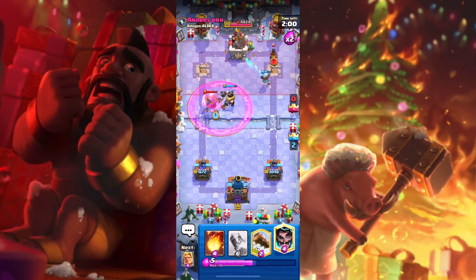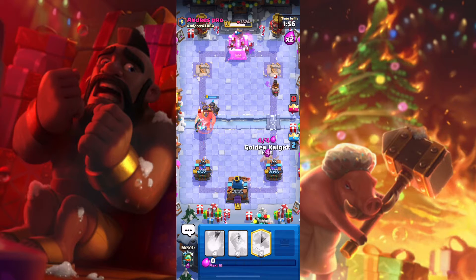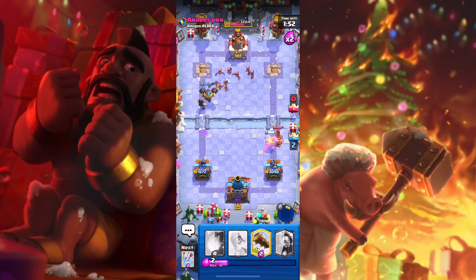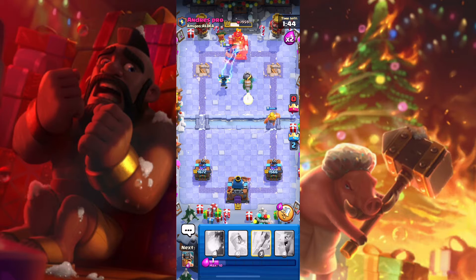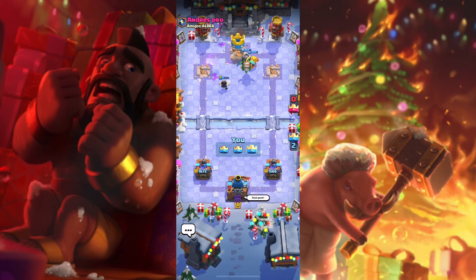And now the Mega Knight, the Bats, and of course the Electro Wizard will go after the Giant. As for the Golden Knight, we'll go after the Ram Rider. It seems like overall we will be winning this match. I think this match is going to end — let's just make sure and see what happens. It looks like the match is going to come to an end, and we just made it look so easy.